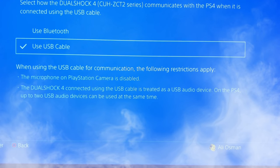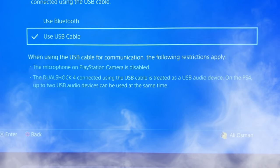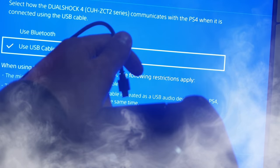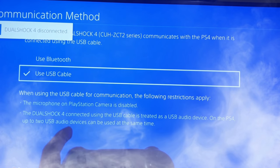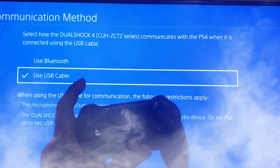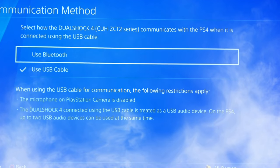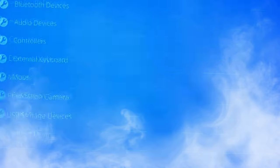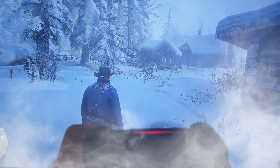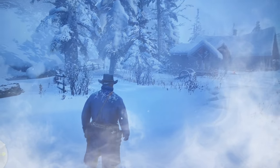As soon as I went on that setting and went back into the game and pressed L2, my character stopped moving forward. I've now disconnected the wire — the DualShock 4 is disconnected — and all you have to do is press the PS button and it will reconnect by Bluetooth. Just to prove it works, I'm going back into Red Dead Redemption 2, pressing L2, and my character is not moving forward.